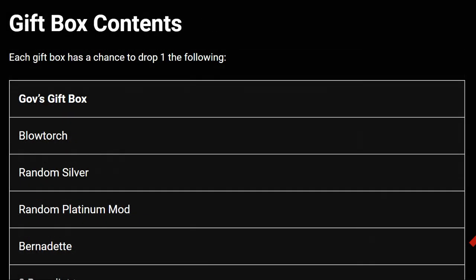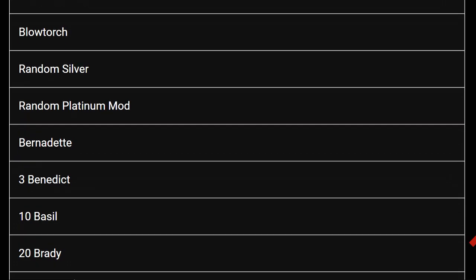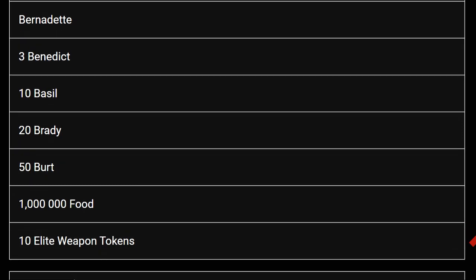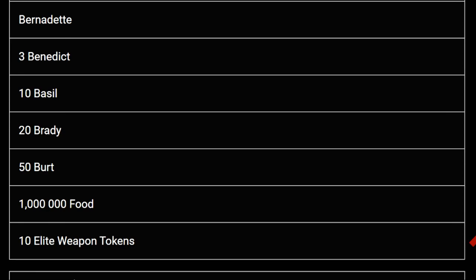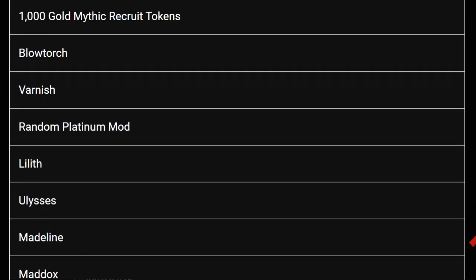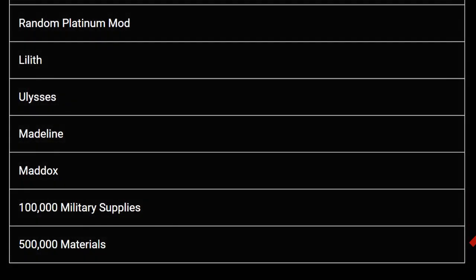The Gov gift boxes contain one of the following randomly: blowtorch, random silver mod, random platinum mod, Bernadette, Benedict, Basil (10), Brady (20), Burt (50), 1 million food, or 10 elite weapon tokens. The Negan gift boxes offer slight improvements: 1,000 gold, mythic recruit tokens, blowtorches, varnish, random platinum mod, Lilith, Ulysses, Madeline, Maddox, 100,000 military supplies, or 500,000 materials — again completely RNG. You could open 10 and get 10 Liliths; that's just the way it goes.